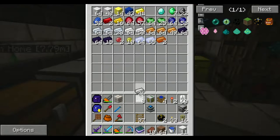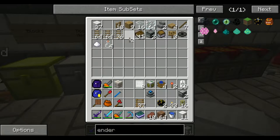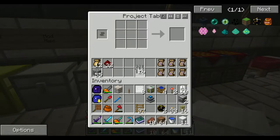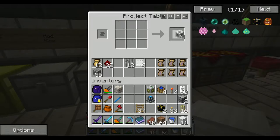Iron bars. I'm also going to need a lever. My inventory is getting full. Take our four iron tank walls, just like that, get ourselves four tank valves.